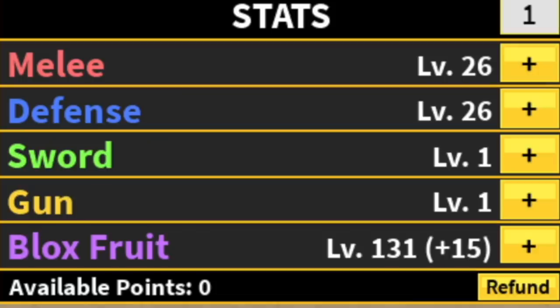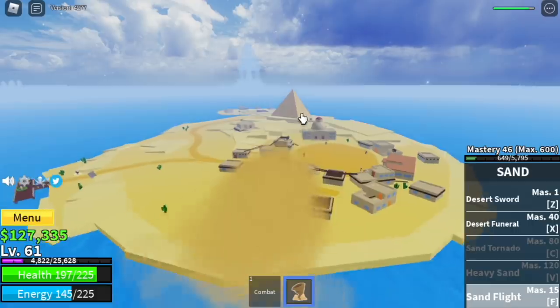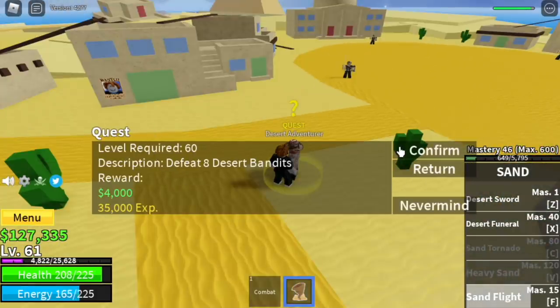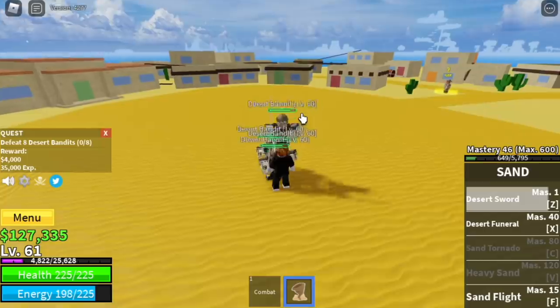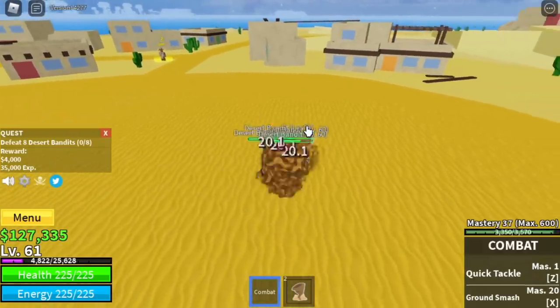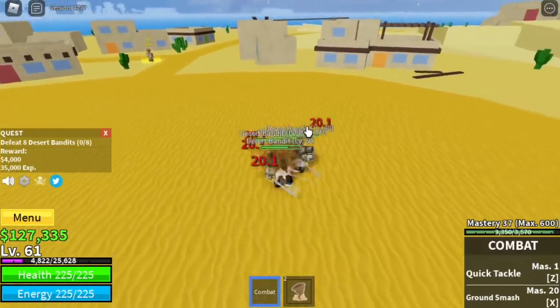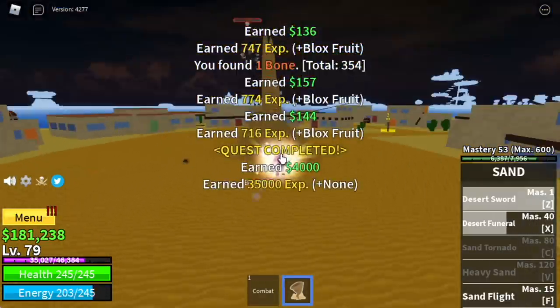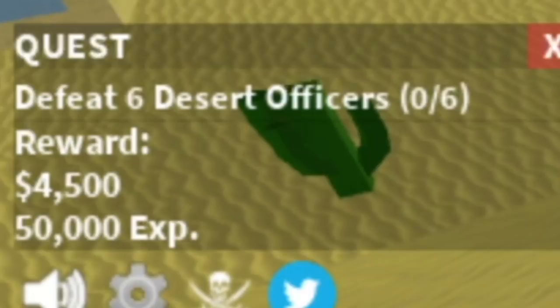Before we move on, stat check: 26 melee, 26 defense, 131 blocks fruit. So next island is the desert. We're gonna start here with the desert bandits at level 60. With the Logia effect, no need to worry — just use your skills to finish them. The faster, the better. At level 75, you can now move to your next target: the desert officers.